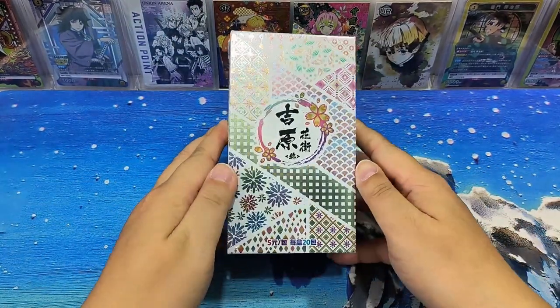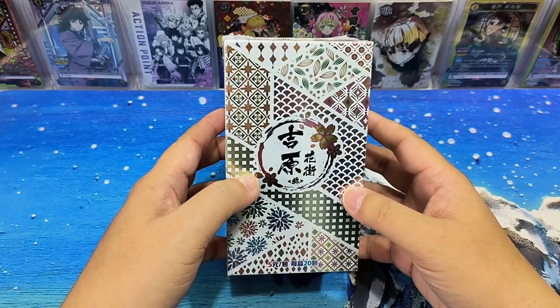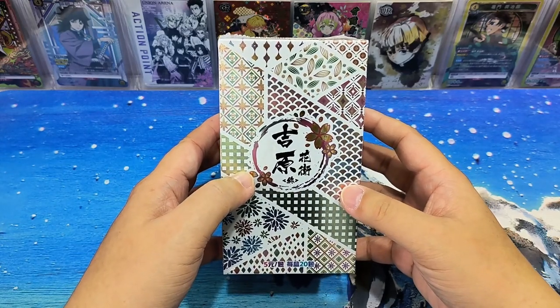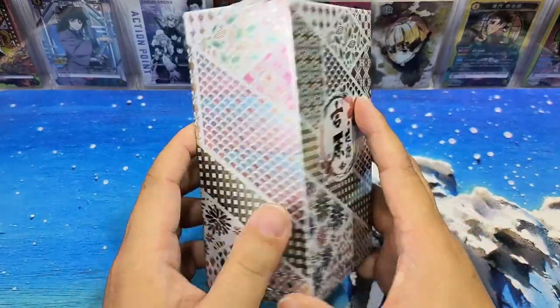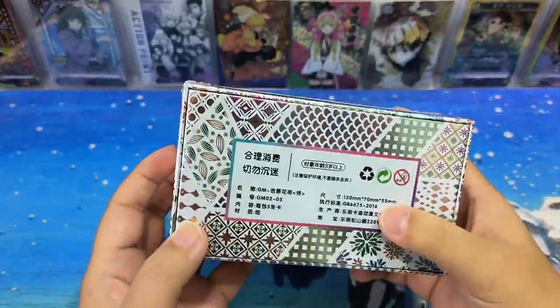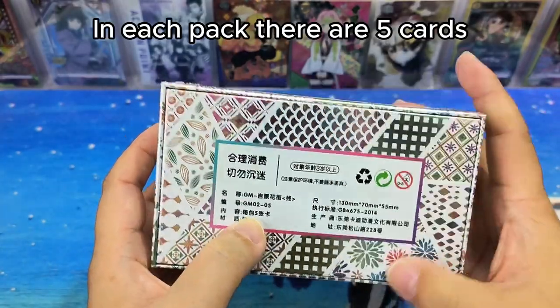Hello everyone, this is Lei. Today we have a box of Demon Slayer cards. The title is Jiyun Hua Jie. I did a search and the Japanese name is called Yoshiwara, which was a famous red light district in Japan. So let's take a look at the box. In each pack there are 5 cards. Let's start.